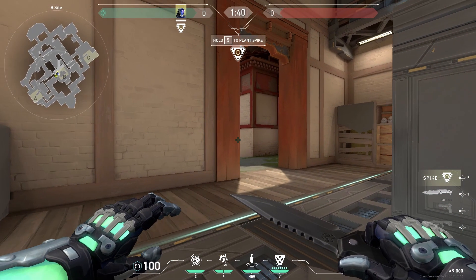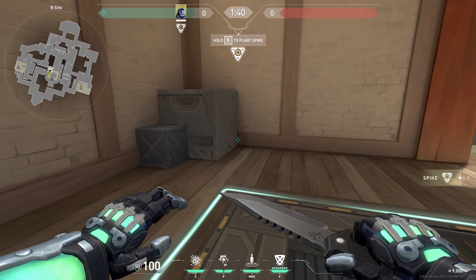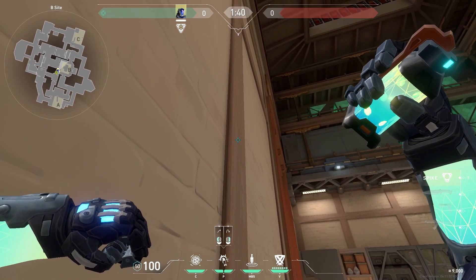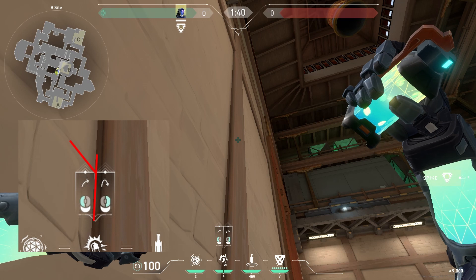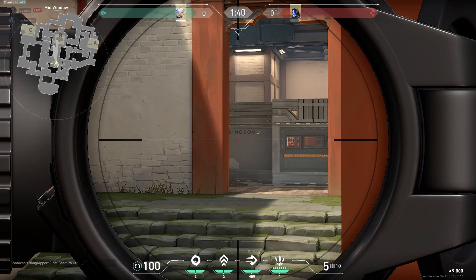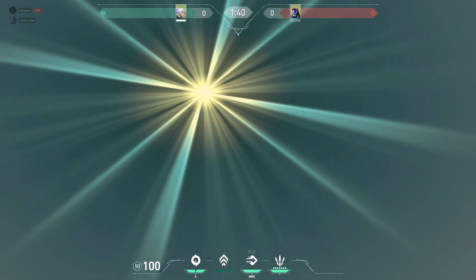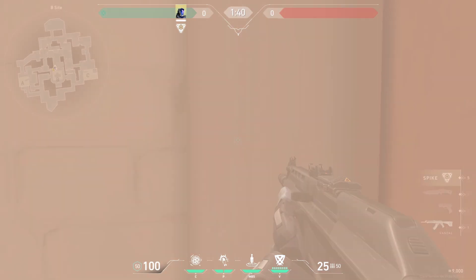Our next flash is great if you hear a lot of enemies mid or you want to peek and blind the enemies while doing so. All you need to do is line up in this corner, aim right here on this line with the crack on the thing above your flashbang, and flash. This will blind pretty much all of mid — just make sure you're not looking at the flash when you throw it so you can get a good peek off it.